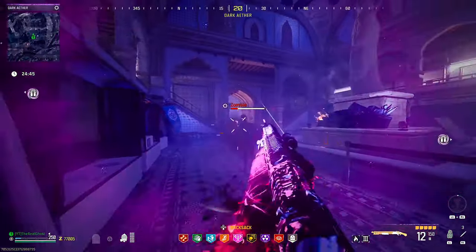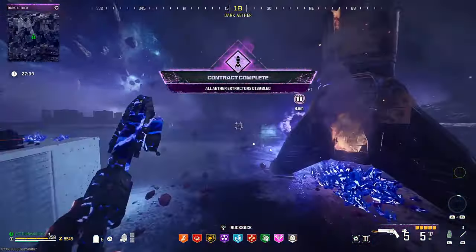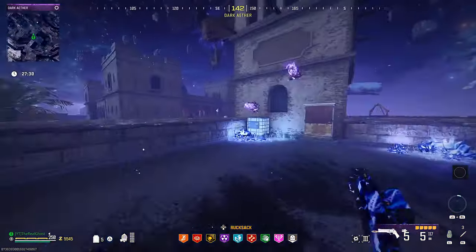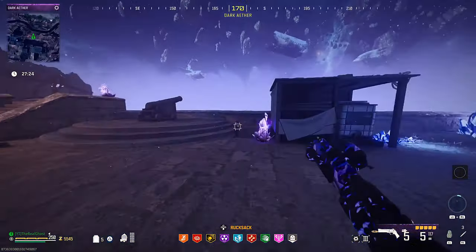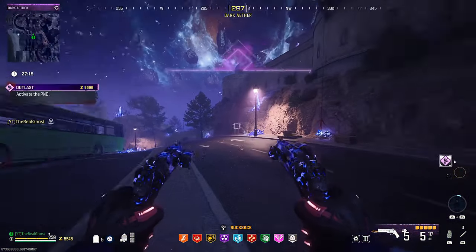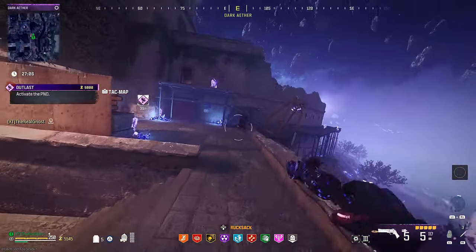Another thing I've noticed lately is a higher spawning rate of crystals inside the dark ether. Those sigils are really easily farmed out of tier 3 contracts. Bringing in wonder weapons like the Scorcher or the Wonder Waft makes these contracts incredibly easy — the Scorcher lets you fly around to each contract quickly, the Wonder Waft helps with the holdout mission, the Scorcher helps with ether extractor missions, and the VR-11 helps with the escort mission. I actually have a clip where I pulled three refined crystals out of one contract.